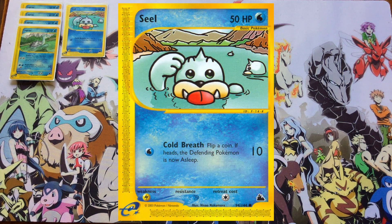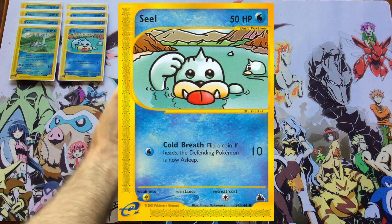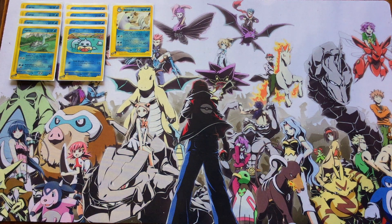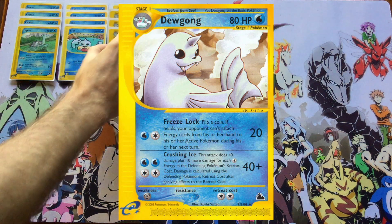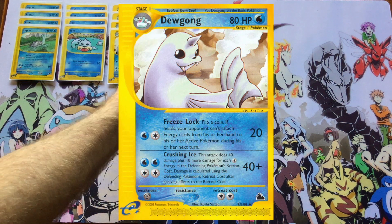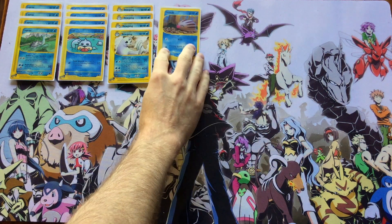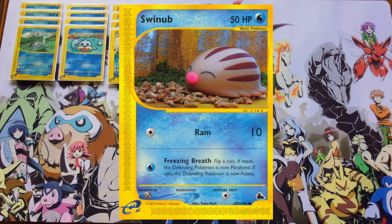We move on to another water type that can put your opponents to sleep. With this Sky Ridge Seal, for only one water energy you're going to be dealing 10 damage and then you have a 50% chance of putting the opponent's Pokemon to sleep — so right off the bat we may be looking at a sleep disruption water type deck. If you do get an ideal opening hand, you're looking to evolve up into Dugong on your second turn so that you can use Freeze Lock, which deals 20 damage and gives you a 50% chance of stopping your opponent from attaching any energy cards to their active Pokemon next turn. That's easy to wiggle around and they can still attach to their bench, but it's still pretty disruptive.